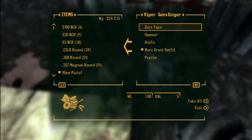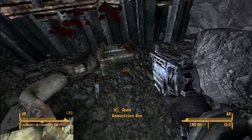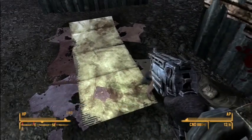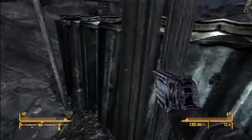Alright, he's got an anti-venom bottle cap, duct tape, psycho, and some ammo - four missiles. I don't know if I have enough room to carry that; I'll have to offload some of it onto Eddie.